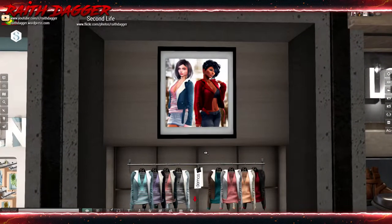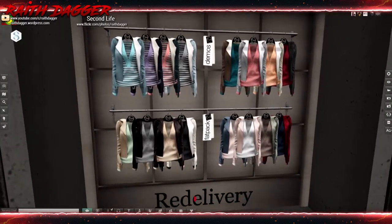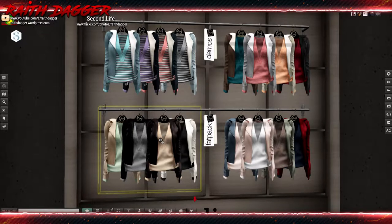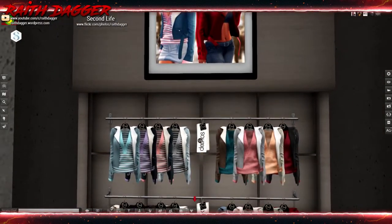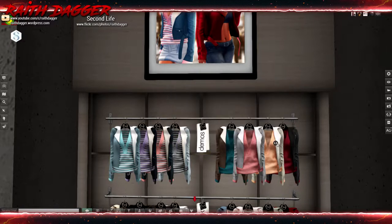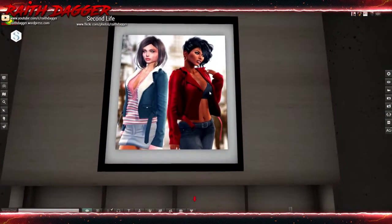Neve - we've got these jackets with a v-cut sweater underneath. Fat pack goes for 1050, four sets of four for 350. Demo says Physique, Laura, Isis, Hourglass, Freya. Looks very nice. Maybe you can turn on and off the sweater too.